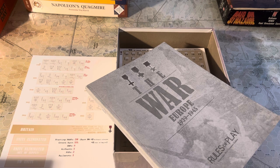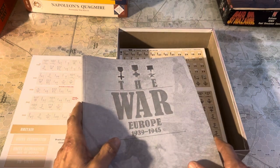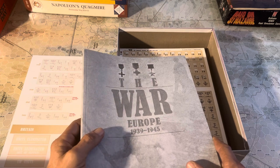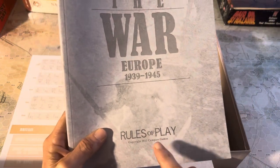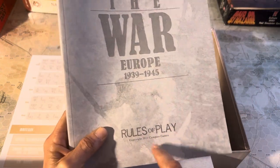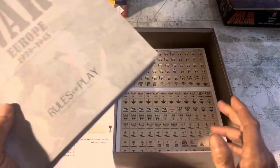He kind of took what he liked from each of the games and incorporated it in some way in this one. And this is a — like I said — it's a corps-level game, it's got navies, ships, and planes. This rulebook is dated — I'm not sure if this is the latest. I've printed out a copy, but copyright 2012 — this may be a reprint.